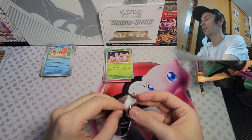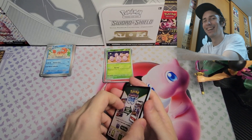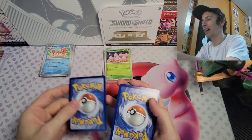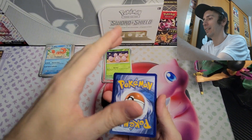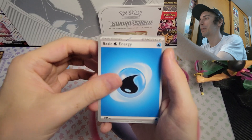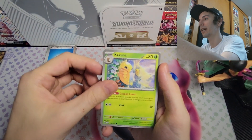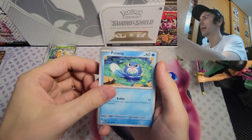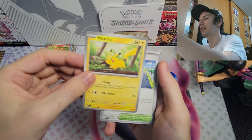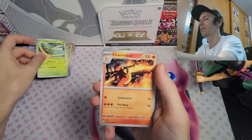Wish me luck — I still need the Charizard EX and would absolutely love to get that. If I get it in this specific pack, I don't know what my reaction will be. Of course if you say something like that and then actually draw it, people are going to be skeptical watching the video. Probably not going to get it though. We've got ourselves the basic energy, Kakuna — I don't think I had this in general — a Poliwag, a Ponyta, a Pikachu.